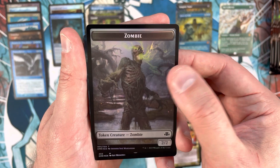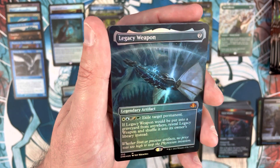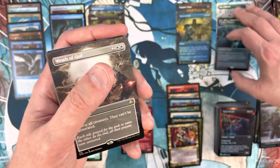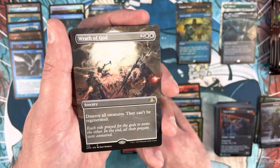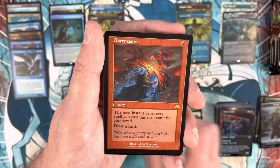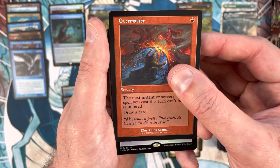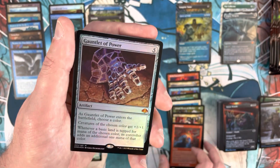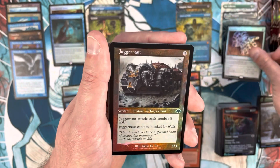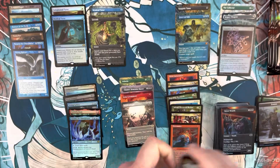Pack eight: retro frame mythic is Legacy Weapon - not a chase borderless mythic, but we'll take it. Rare after that is Wrath of God - I really like the art on this, not huge value but that's okay. Overmaster in retro frame - struck out there again. Then a mythic in the pack foil slot: Gauntlet of Power! I'll take a mythic in that slot. Juggernaut, High Tide, and Momentary Blink round it out - not bad.